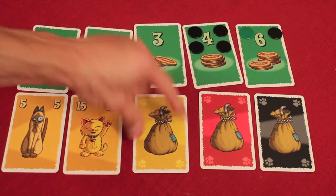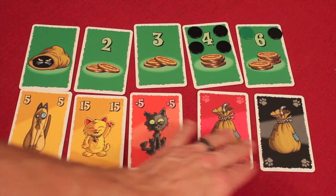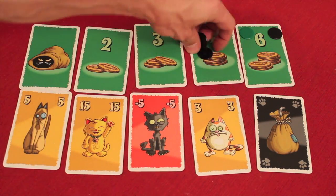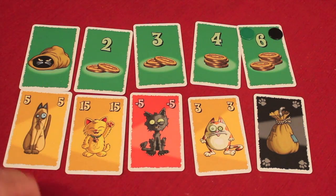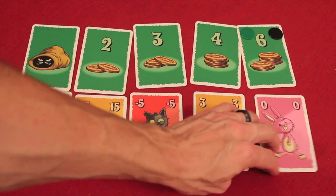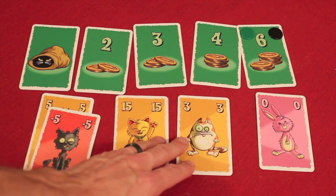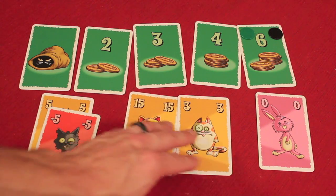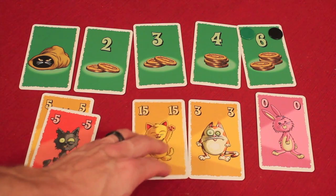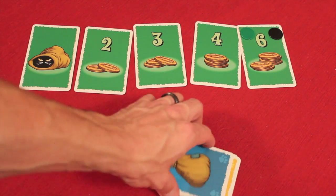When someone passes, they take back their bid plus the mice on the card. Then the next card is flipped — if it's a minus five, now the row is at a net positive 15. Eventually the last two players are bidding up and down. The winner takes all the face-down cards in the sack. If they bid 18 mice and the cards are worth 18, it's a wash — so winning big isn't always a good deal. All cards go face-down in that player's pile, and that ends the round.